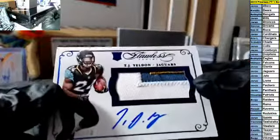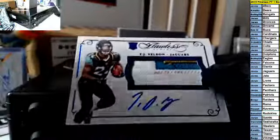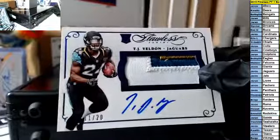There are two cards left here, and then we go inside. How about a three-color RPA, TJ Yeldon, eleven of twenty, for the Jags — believe that is Jaren. Scratch, Jaren.